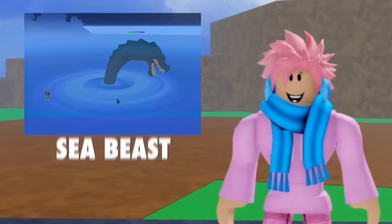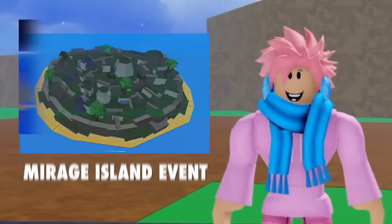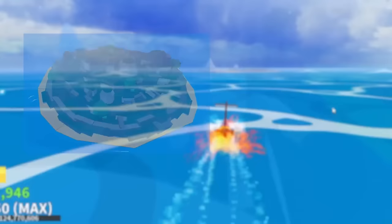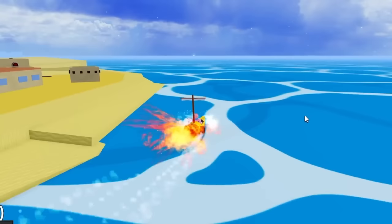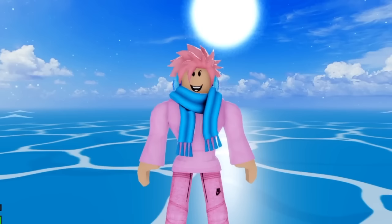Everybody knows about the different sea events currently in Blox Fruits: the Sea Beast, Rumbling Waters where three Sea Beasts spawn in, the Mirage Island event, and the Raid. But back in the day in Blox Fruits, none of these existed — literally no sea events in the game, which means no Sea Beasts, no Ship Raids, no Rumbling Waters, and no Mirage Island. That would have been pretty boring, but I'm glad they have these now — it makes the game a lot more interesting.